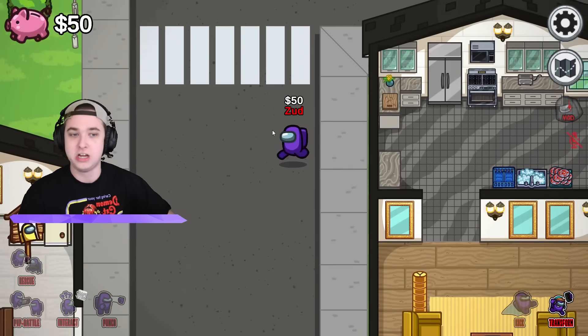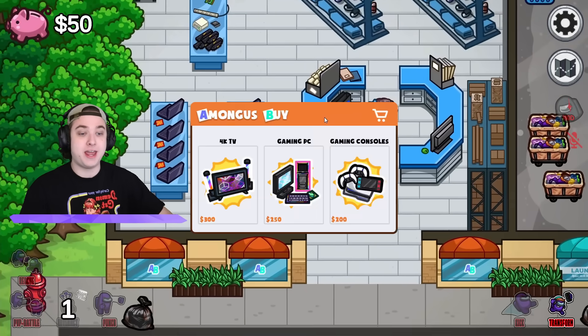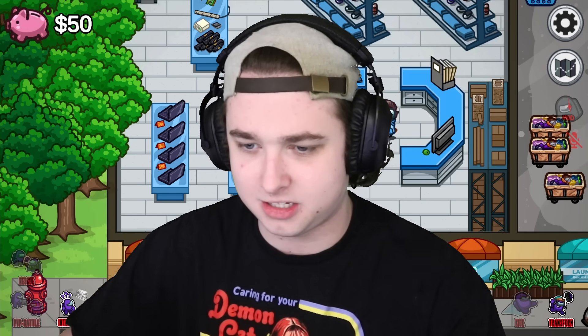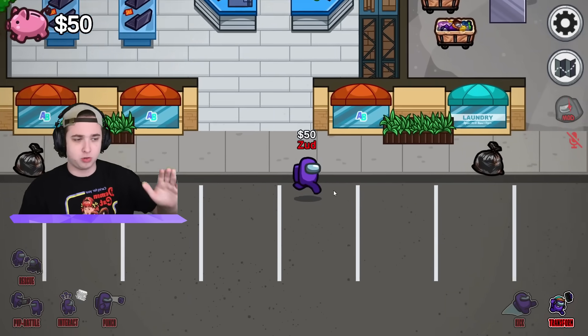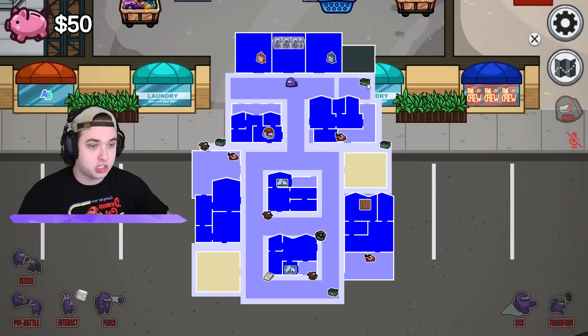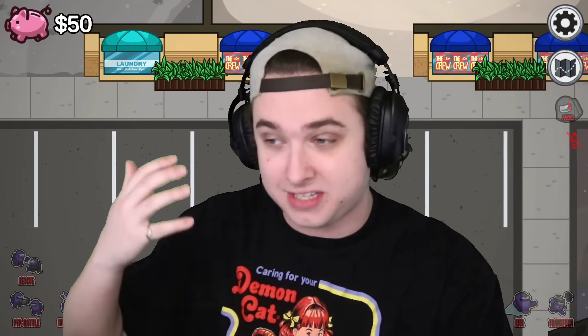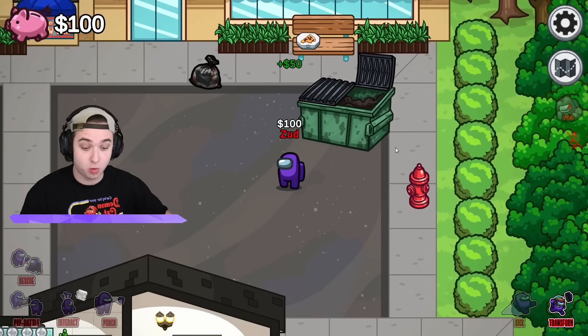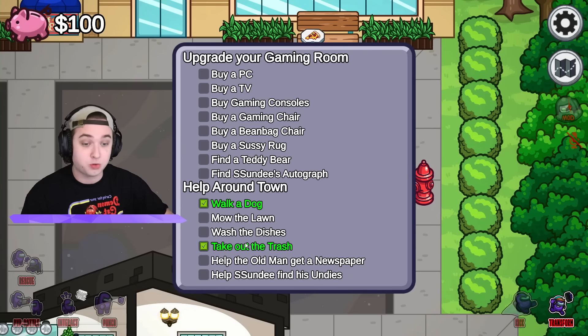We got 50 from that, so let's go to the shop. We completed our first quest. We can buy a 4K TV for 300 — we need to get something else first, so let's just keep doing quests. Oh, we can take some trash — there's a dumpster right here. As the imposter, I'll also be getting some abilities. Let's throw this trash in. I got 50 more dollars! That counts — we've already done two things.